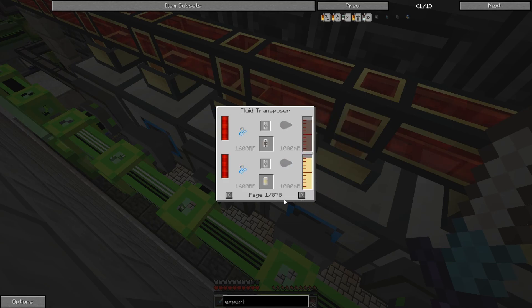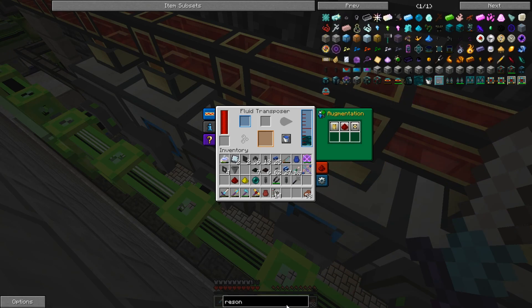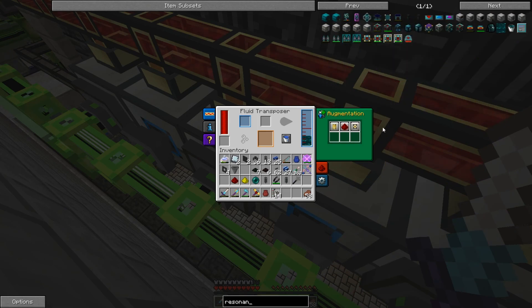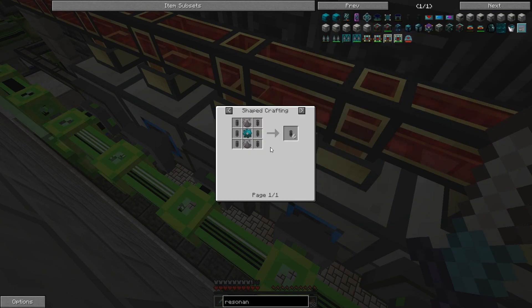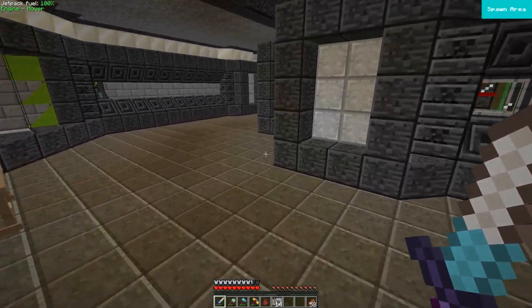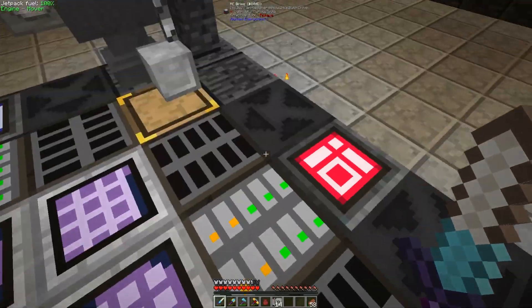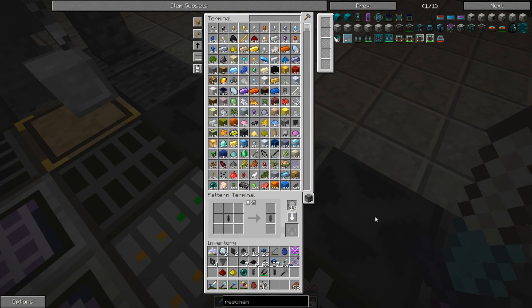So for this guy, let's see what we can do — a resonant something, a little bit harder to make. I forgot. Maybe a tesseract would be a good idea. I haven't finished the first steps of the tesseract though. But now that I have automated everything, it should be pretty easy. So let's finish the automation of the tesseract.